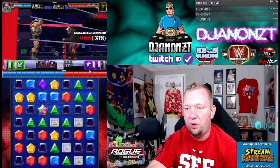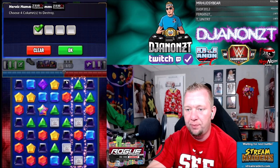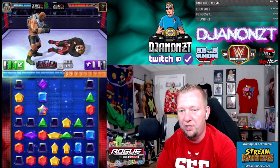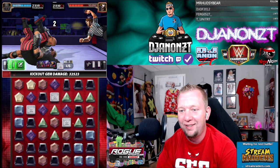Choose four columns to destroy — we need to get green gems and black gems. That's six green, should be enough to refill the green move and put some damage on the black one too. Next turn we'll be ready to hit him hard again. That was 428,000 there. Even after the nerf, that might be it — but he got lucky.